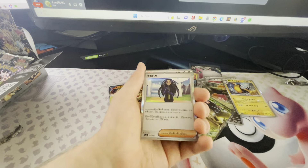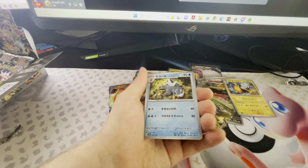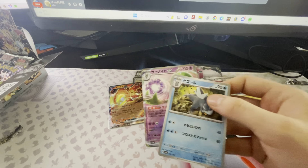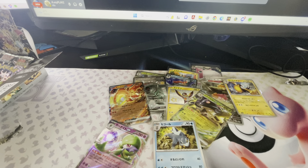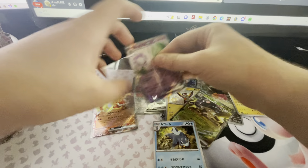We have a Geeta, we have a Baxcalibur — oh, it just de-evolved — and a Gardevoir. Hopefully in our last two packs we can get a Gardevoir Shiny. That'd be pretty nice.